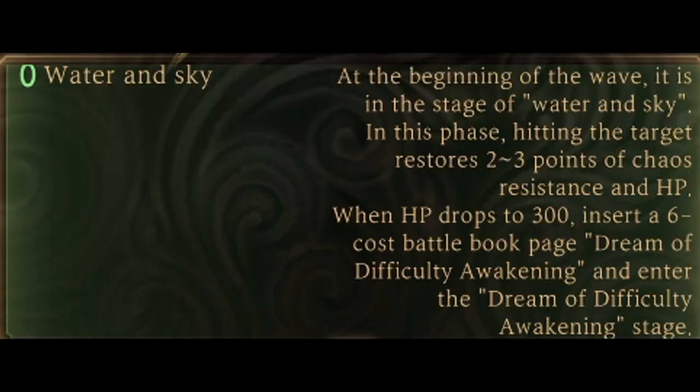Water and Sky: at the beginning of the wave, it is in the stage of water and sky. In this phase, hitting the target restores 2 to 3 points of Chaos Resistance and HP. When HP drops to 300, insert a 6-cost battle book page — Dream of Difficulty Awakening — and enter the Dream of Difficulty Awakening stage.